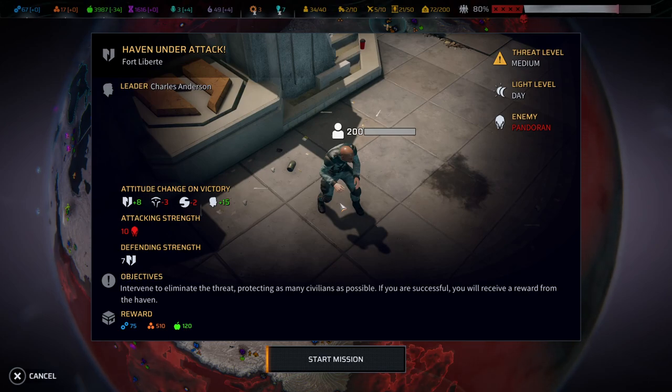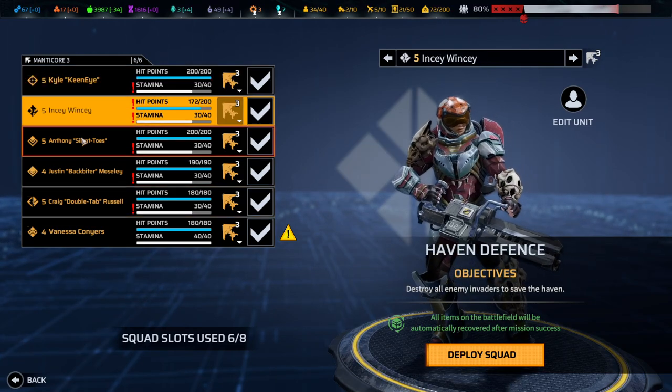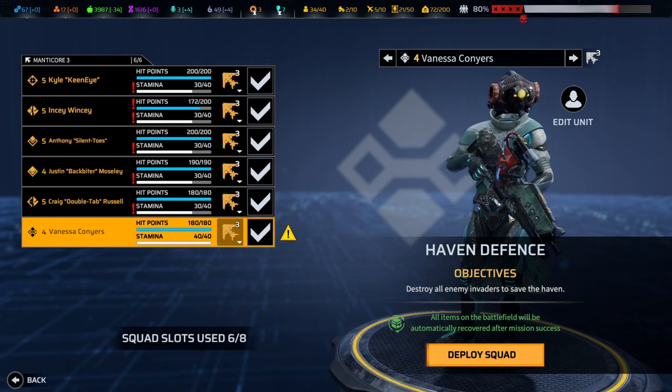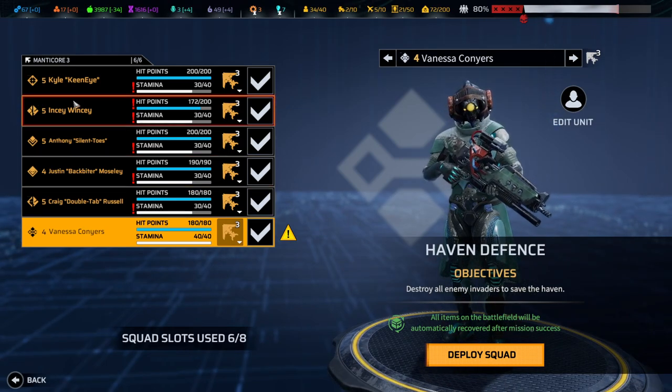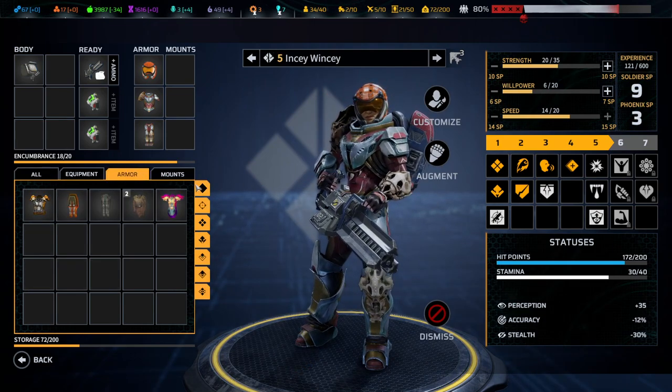Hello and welcome back to another episode of Phoenix Point. My name is Saiken and today we're continuing our Phoenix Point Blight playthrough where I'm trying to beat the game on the hardest difficulty with no information whatsoever beforehand. We're now in the mid to late mid-game, and a lot of attacks are happening such as on Ford Liberty. It's attacking strength 10, so not that problematic.